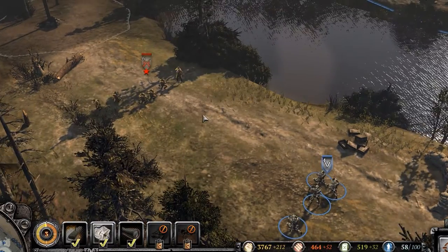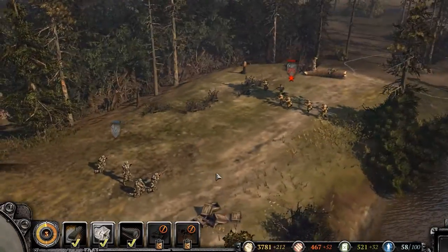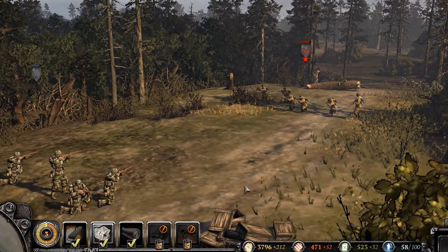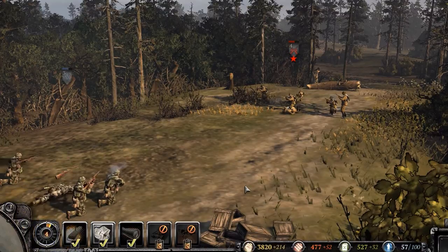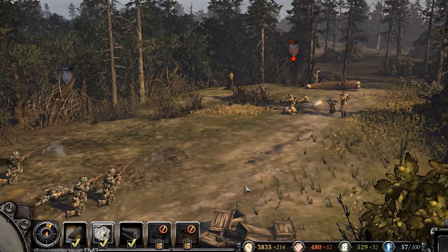As you can see here, the Grenadiers are overall better than Soviet conscripts and can defeat them in one-on-one combat with no cover or abilities used. Which is why you should use cover in Company of Heroes, and the new system called truesight, to ambush and eliminate your enemy.